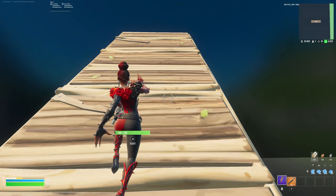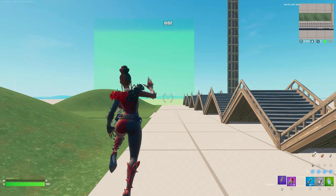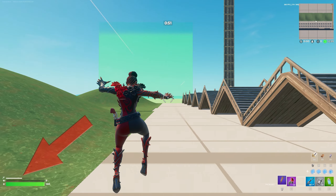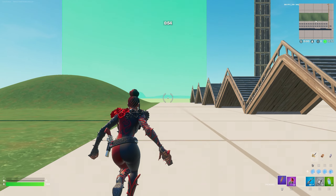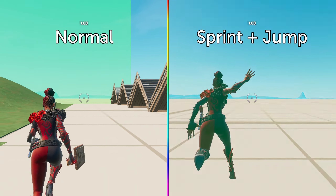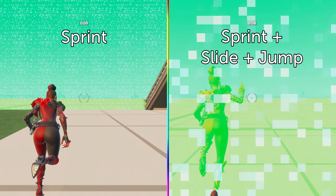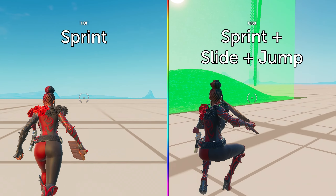That also means when going uphill you shouldn't slide or jump for speed — and you shouldn't do it on flat ground either. I often see players sprint jumping to try and get around faster, but it's actually just slower. The sprint jump is slightly faster than just sprinting, but it takes so much more stamina that you run out faster and in the long run it slows you down. The fastest way on flat ground is to do a single sprint jump, then slide and bhop twice to conserve the momentum from the sprint jump while using less stamina than running the whole way.